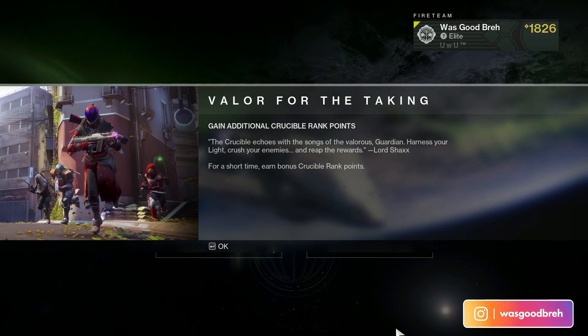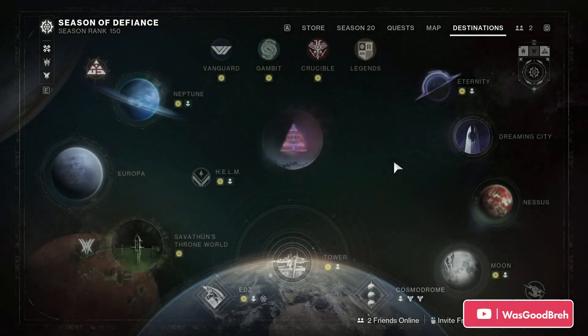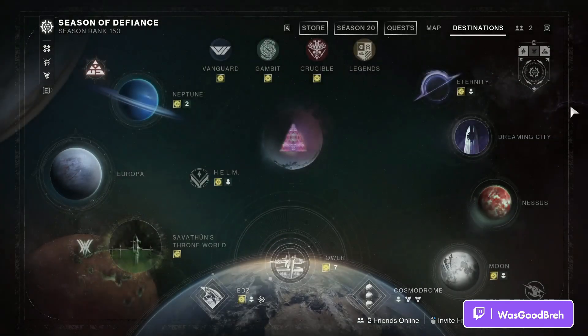For Valor for the Taking, you gain additional Crucible rank points this week. Over at Eternity we have Dares of Eternity, obviously.